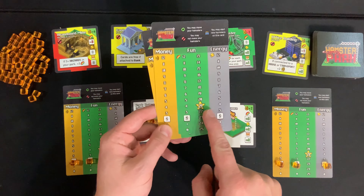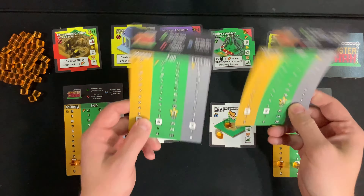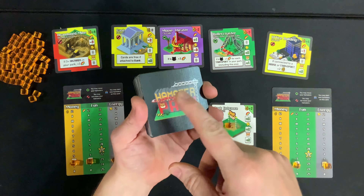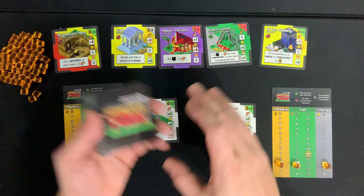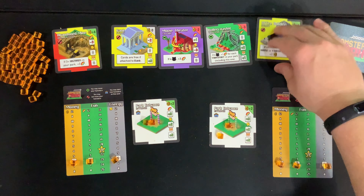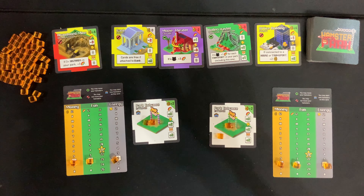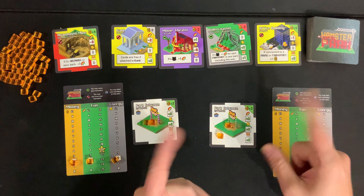In the solo version of the game you have to get to 21 points in 12 turns or else you lose. Since we're only setting up a two-player game right now, we won't need the other two player boards — we can put those back in the box. Next, you're going to get the hamster park square cards, shuffle them up, and place five out. This is called the buy row, and you'll be able to buy these cards and add them to your hamster park. Place the orange cubes in the center where everyone can reach them. That's the setup for a multiplayer game.